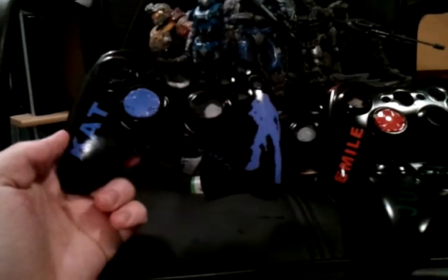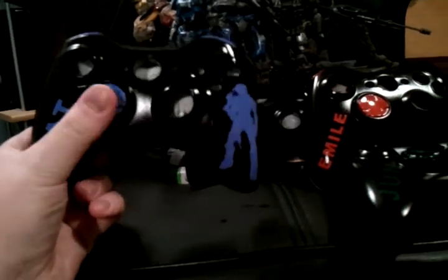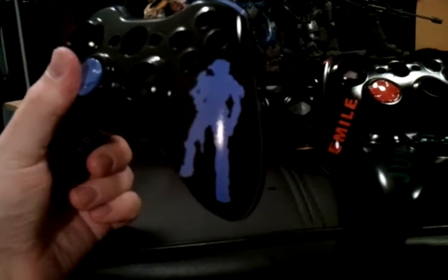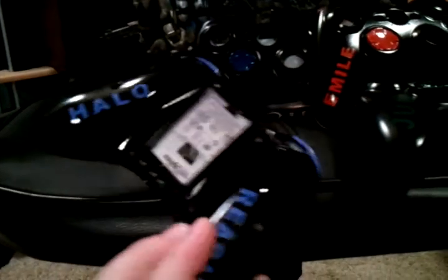Cat — this one right here. It's blue and black. Right there it says Cat. Blue D-pad, blue bumpers. On the right side there's Cat, and on the bottom it says Noble Two. And Halo Reach on the back.